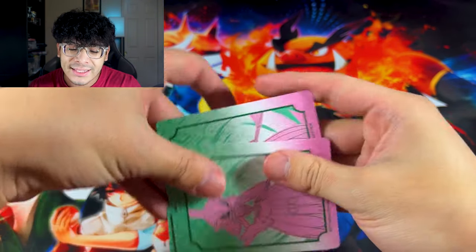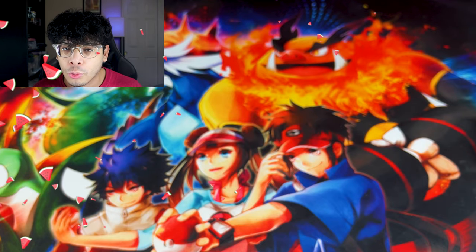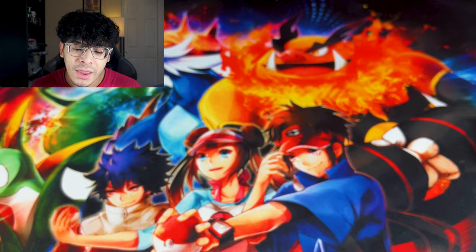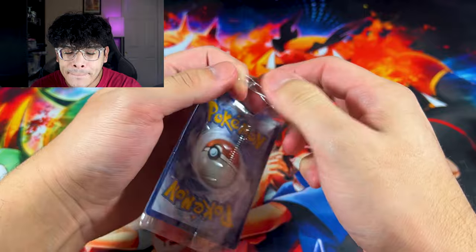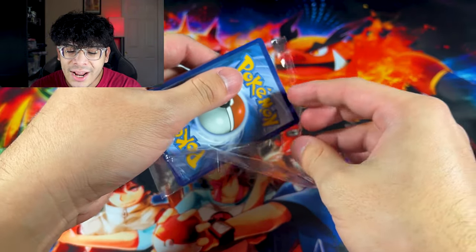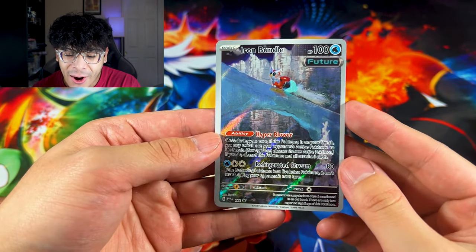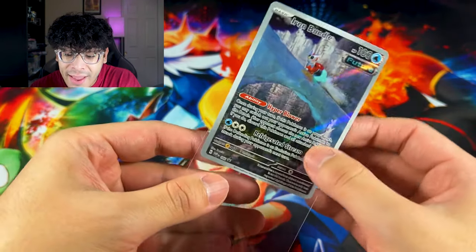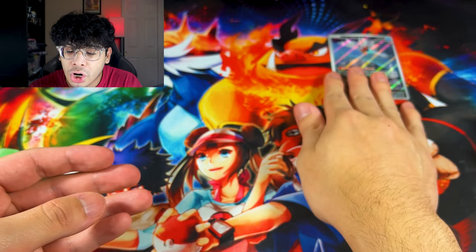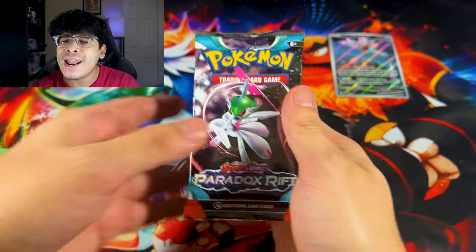And then obviously we got some dividers. These dividers remind me of watermelon for some reason - those two colors just look so good together. But we got the promo card. Let's go ahead and get up close and personal with this promo card. We got Iron Bundle - look at that art. We got my boy going up the ice with the rocket. That looks so amazing, that is absolutely fire. It is a future Pokemon. And then we got our nine boosters. Let's see if Iron Valiant will defeat Roaring Moon in this ETB opening.